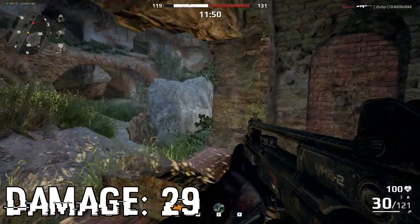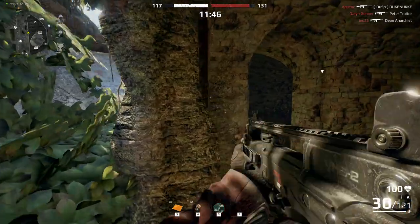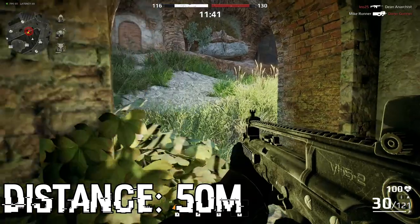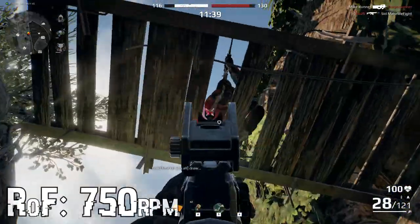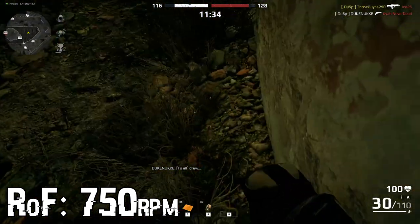Damage of the rifle is 29, which equals to 6 shots to the body to kill a heavy Zuber. The distance of 50 meters might seem very bad for an assault rifle, but this certainly doesn't apply to VHS. Fire rate of 750 makes it one of the best assault rifles to counter SMGs and shotguns.